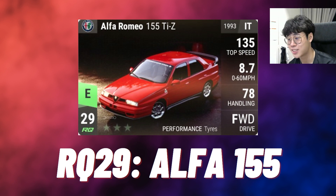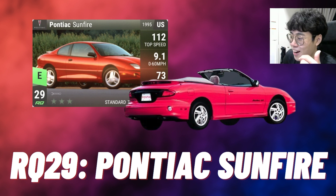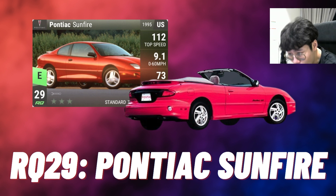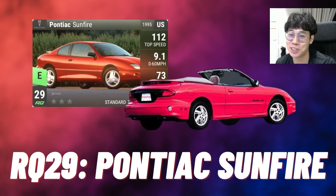The nicest RQ29 photo in my opinion is the Alfa Romeo 155 — the only PL16 picture I think in here. It's very similar to the Maserati Indy photo where you only see red, black, and silver, but the background is nice, the angle is beautiful, and you can see the entire car. It's a beautiful car, a solid photo, one of the nicest uncommon pictures in my opinion. The worst RQ29 is the Pontiac Sunfire — I can't see the front, can't see the back. If Hutch were to change the photo, I'd recommend taking a photo of the back, not the front, because the front of the Sunfire is disgusting.